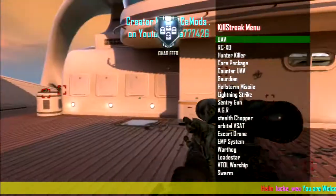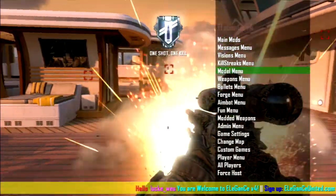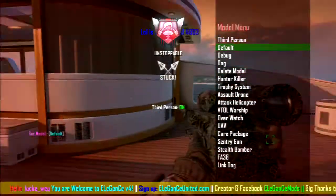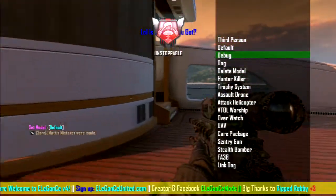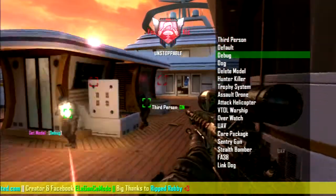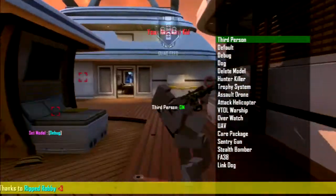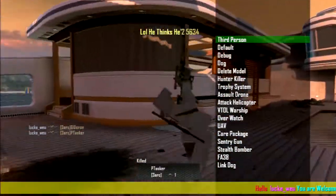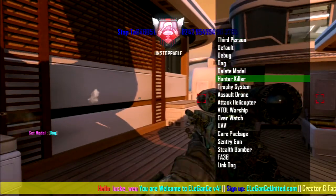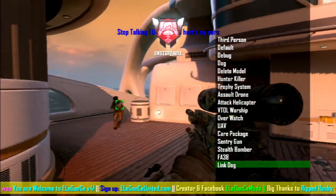After visions you have a Kill Streaks menu where you can give yourself any killstreak — I'm not going to go through all of that. Next is a Model Menu where you can go into third person. You can use the default model, a debug model, dog, hunter killer, trophy system, assault drone — all of these, and it's pretty funny.